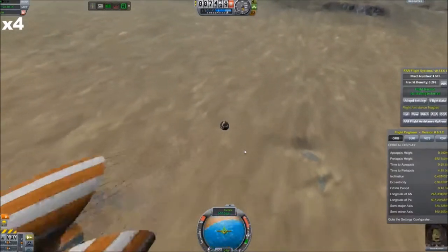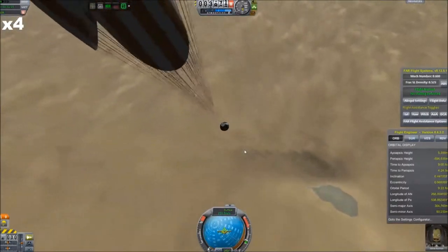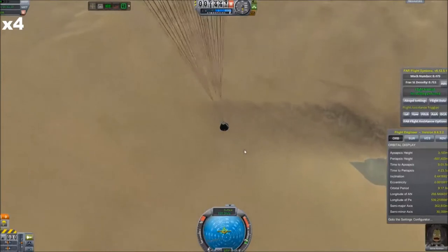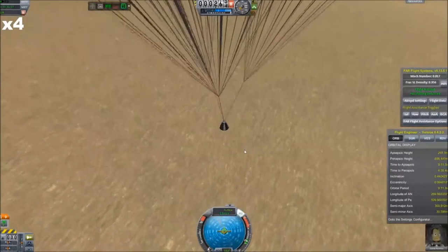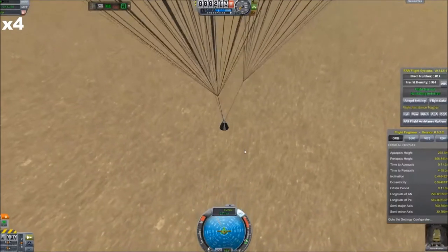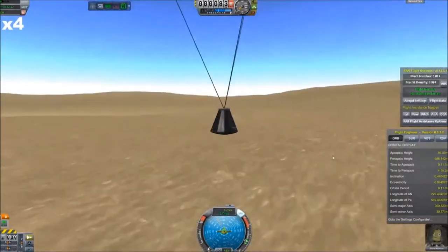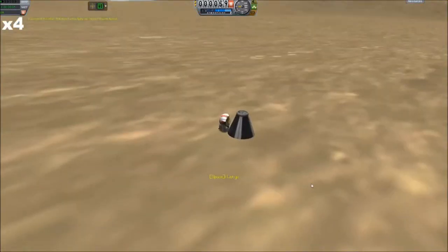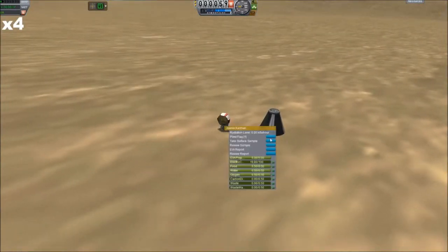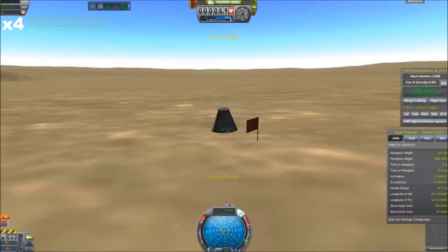We also have Ferram Aerospace Research installed, which as most people know is just there to make a more realistic atmosphere. Aerodynamics work a little better, a lot more predictable as per real world. Joni's first flight through an orbit around Kerbin was pretty uneventful and went according to plan. On recovery, I landed in the desert, and that's actually something I'm trying to do on purpose — every single time I come back and land on Kerbin, I'm going to try to target a different biome, so I don't have to send specific missions to get all the different science from the different biomes of Kerbin.